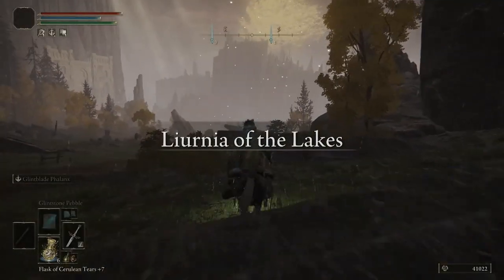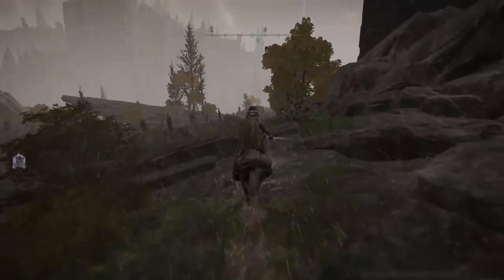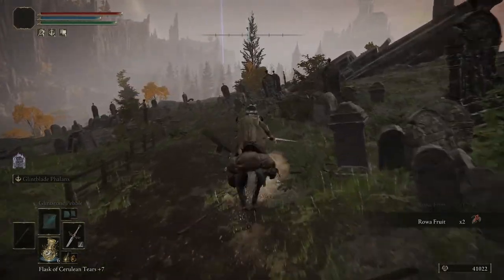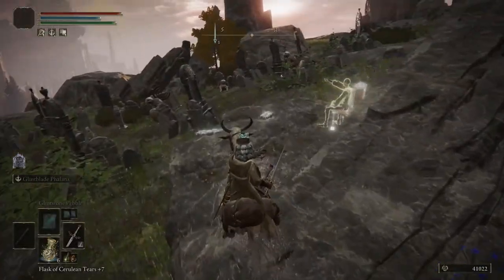Once you reach the Site of Grace, you're going to want to head southeast and hug the cliff side on your right hand side. A quick way to find this painter is to look for the Pride Rock-looking formation, as well as all the Albinaurics that will be around this area.